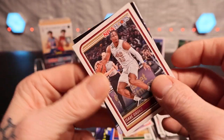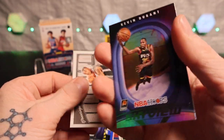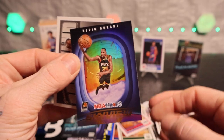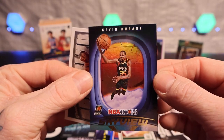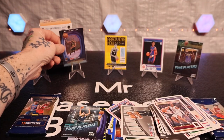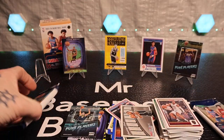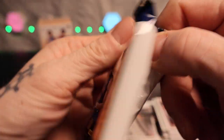Oh my goodness - Sky View with Kevin Durant, there's the silver. I mean - yeah, it's ugly boys. I'm gonna sleeve it up just cause it has some color on it, but man. I think maybe the value packs will beat this blaster.